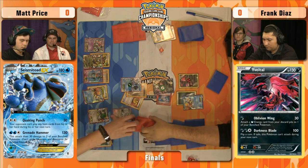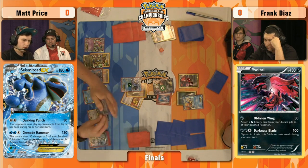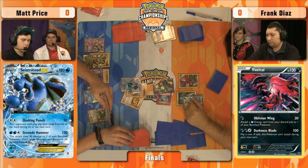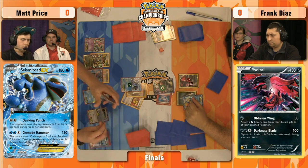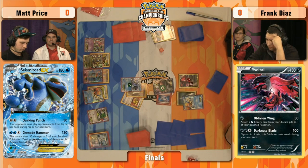If he can find Viridian City Gym, he'll put the Darkrai EX at 80 damage, which leaves it with 100 — that's two more Quaking Punches or a Chaos Wheel from Giratina EX later. Viridian City Gym here would be a really big deal. He's got it, I'm pretty sure he'd throw it down. Well, I haven't seen him throw it down. Ultra Ball and we keep going.